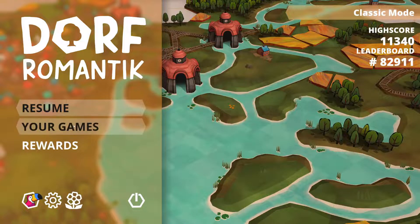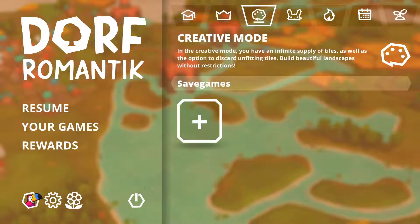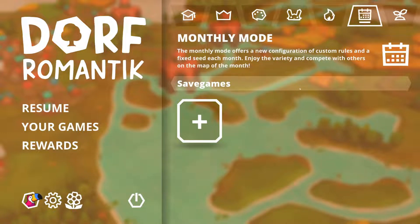Now it's out of early access we've got loads of different options. There's tutorial, which is always handy - always play the tutorial first. You've got classic mode where you play until you run out of tiles, creative mode where you have an infinite supply of tiles, quick mode to beat your high score, and hard mode - I'm not even tempted to try that.